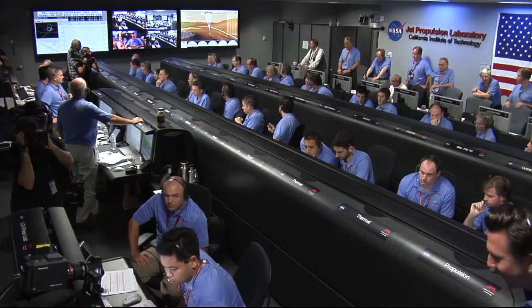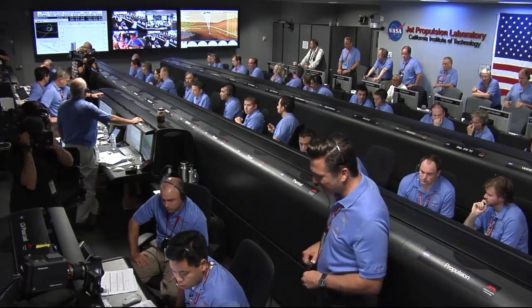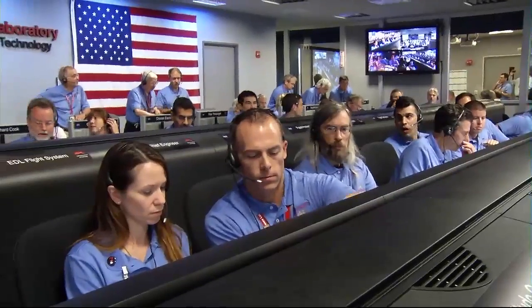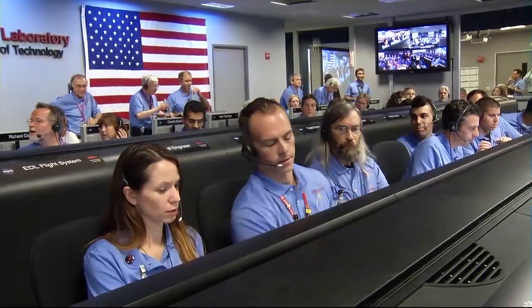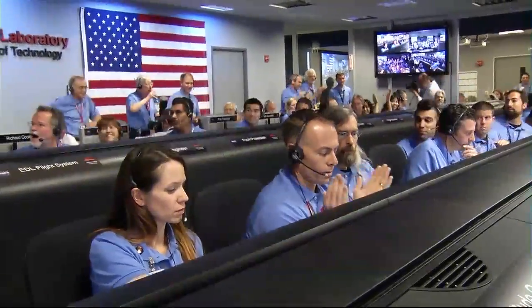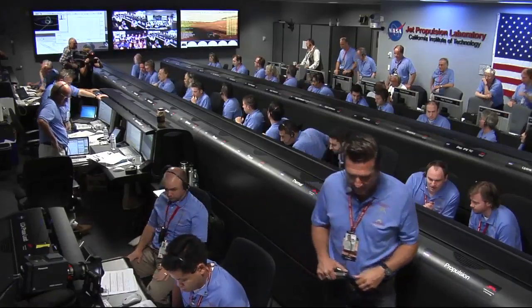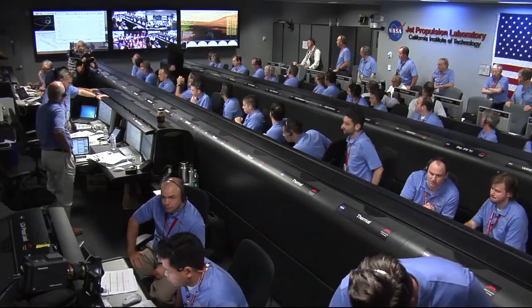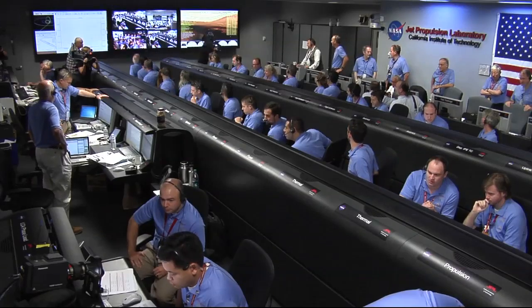Ground solution equals minus 10.8 meters. Vertical velocity of minus 82.8 meters per second. Start enabled. Standing by for back shell separation. Signal to Odyssey is still strong. We are in powered flight. We are at an altitude of one kilometer descending, about 70 meters per second. Signal to Odyssey remains — down to 50 meters per second. 500 meters in altitude.